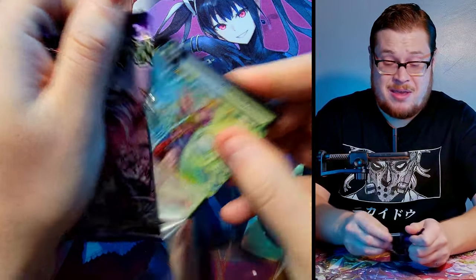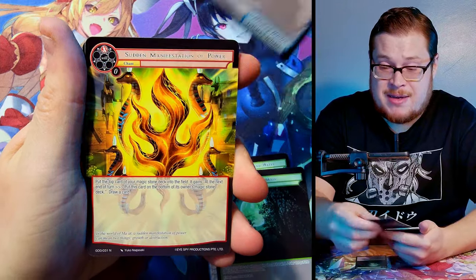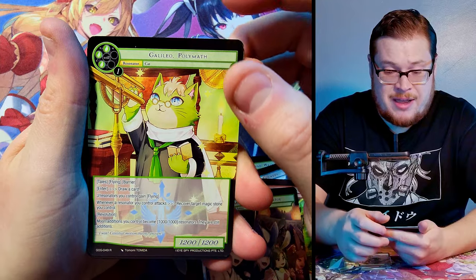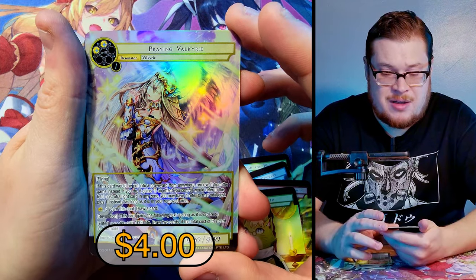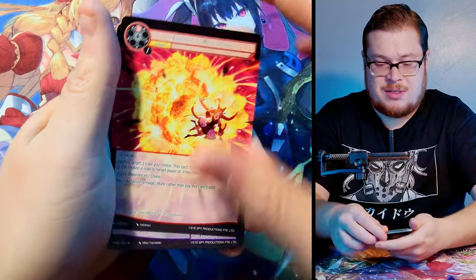My mind is breaking after pulling Nara Lethatep. Choir of the Valkyries, Moon Rabbit, Specter, Galeo Polymath as our normal, and Praying Valkyrie full art — beautiful beautiful card, let's go! That's great.